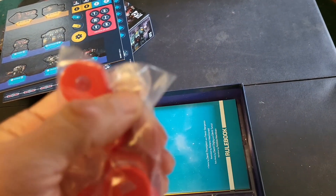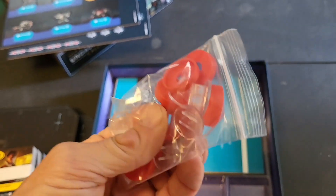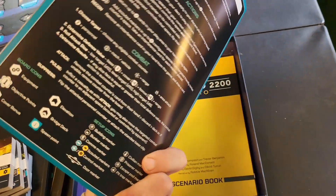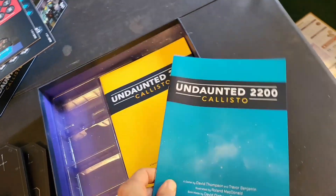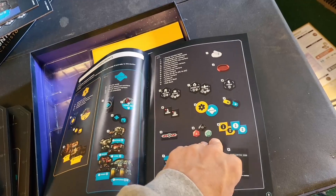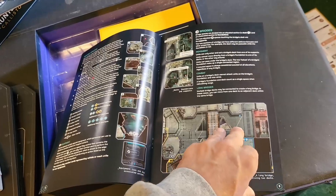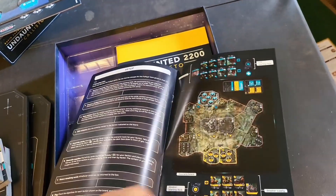These must be for the named units — standies — and there are circular base pieces too; we'll find out when we open the box. Then we have the rulebook, and thank you for not making it the size of a pizza box so I can actually use it on the table. Nicely colored illustrations, everything you need to know — it looks familiar but I can already see some differences.